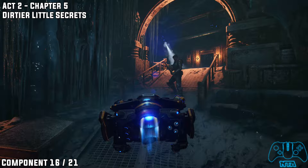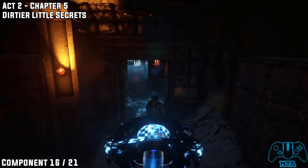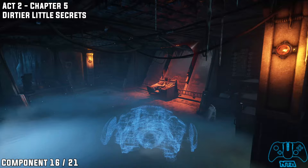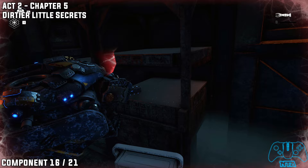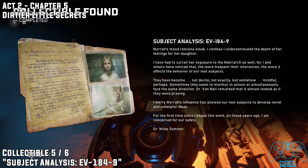Component number 16. After dealing with that robot — I can't remember his name but we need to kill him — use your COG partners to destroy any objects in your way since Jack can't do it. In the room you have to go through you will find component number 16, and in that exact same room you will find collectible number five, located to the right from the component.